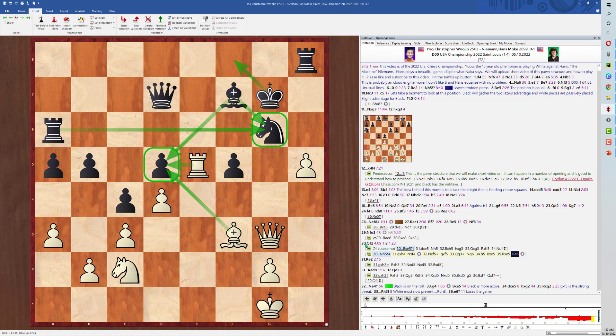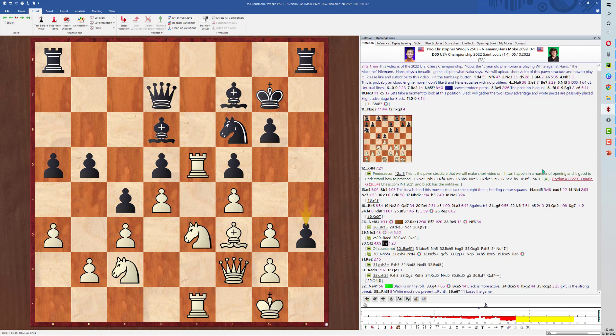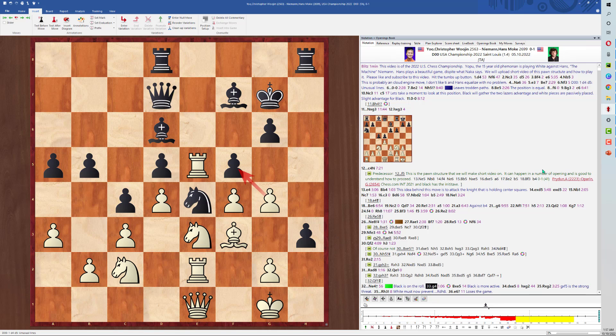But Hans played the game like this: h3, and instead of Knight to h5 — Rook to e2, Queen to e1, Knight to e4 — and here we get Bishop takes, pawn takes, and now Rook to h3. White is in trouble. The rook has penetrated into White's position with deadly effects.